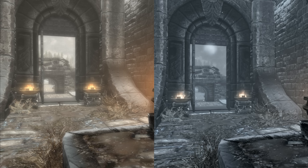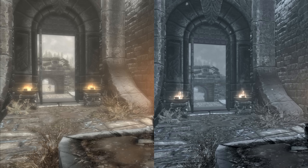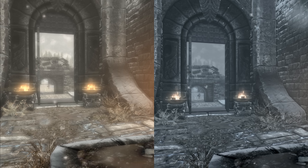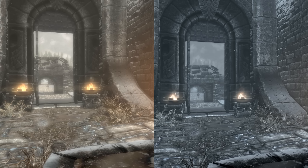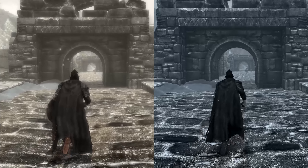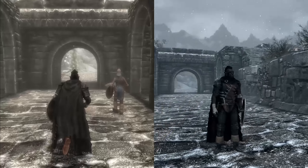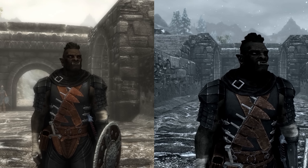Here's my first criterion for the differences: how each mod changes vividness. Vivid Weathers is really going to stand out around fires, while Climates of Tamriel is going to look a little bit blander — which maybe you're seeking, if you want a different mod to change the god rays. As I said, Vivid Weathers doesn't mesh well with ENBs. In this direct comparison with the same time of day and same weather type, Climates of Tamriel looks much more dull while Vivid Weathers is brighter and more vibrant. Zooming in on the character, Vivid Weathers almost makes things a little too bright during a light snowstorm.